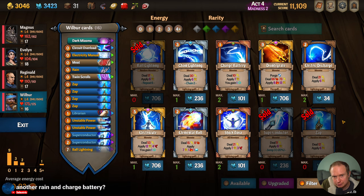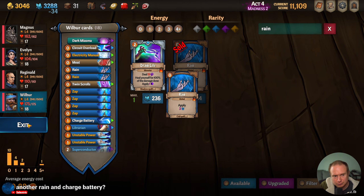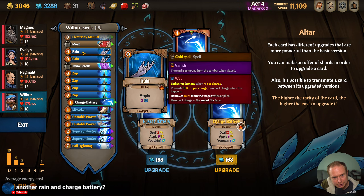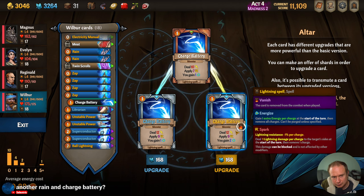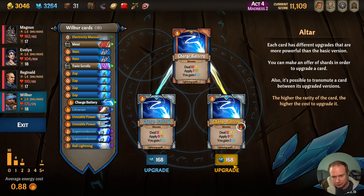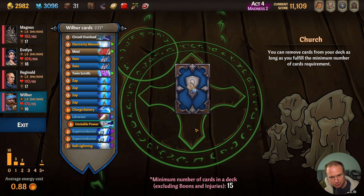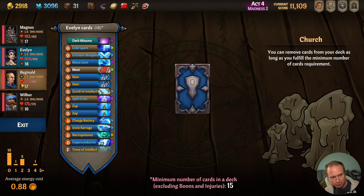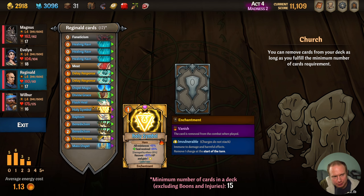Another Rain and a Charged Battery — I can do that. Make the Charged Battery vanish, is my presumption. We already cut Tesla Coil, so let's make it vanish — we can always swap it back, worst case scenario. Unstable Powers — catch it on the flip side. I don't know if I care about Holy Symbol. I think Holy Symbol is a dead draw for us. I think we remove Holy Symbol.